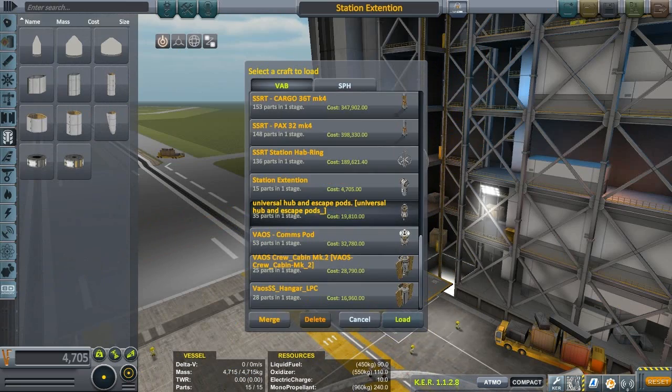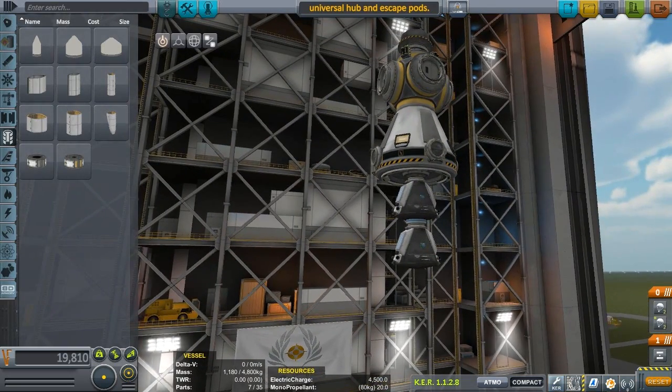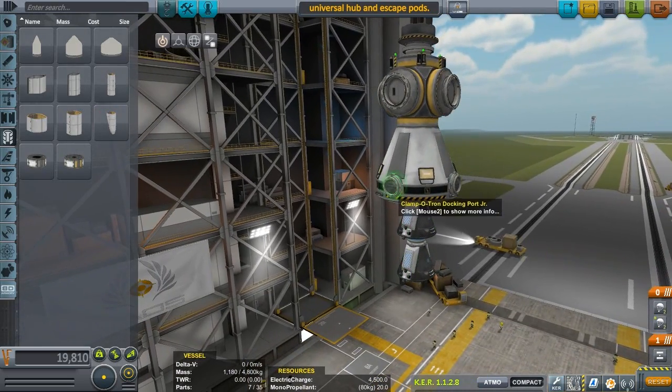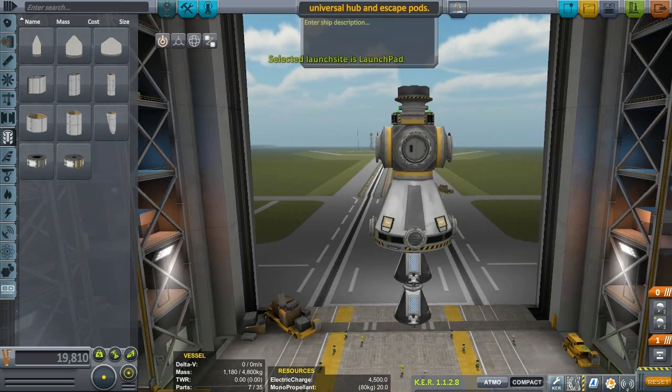Universal hub and escape pod. Two escape pods — I guess they attach to the sides here. No description. All right, moving on. We're getting to the last ones.